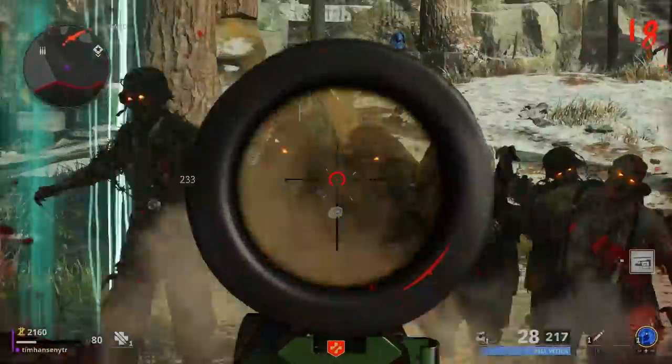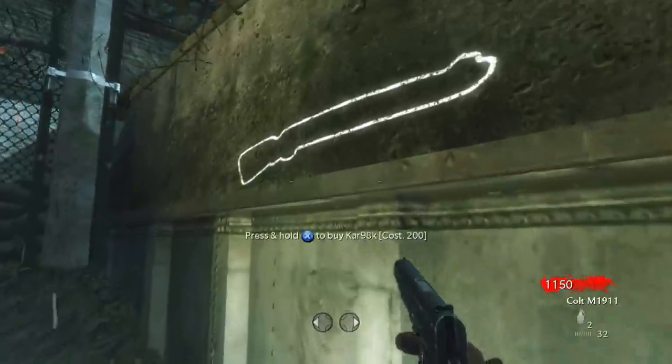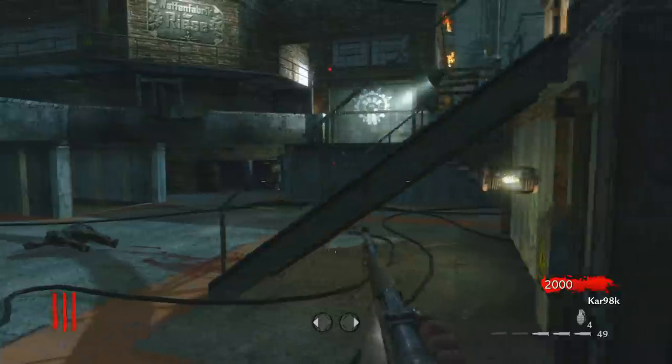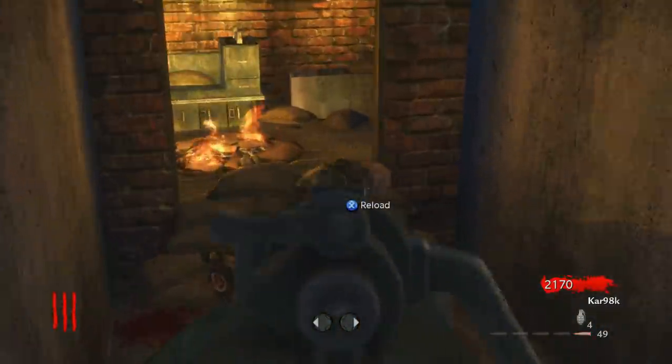So this is going to be a lot more listy than the other history videos. We are, of course, going to be starting off with World at War's Nacht der Untoten and the infamous bolt-action rifle that can be purchased off the wall for 200 points. You can buy it at any time during the game, but if you buy it past round two, you're probably not making a good financial decision.